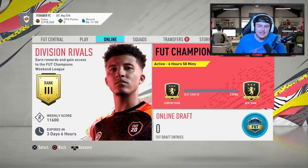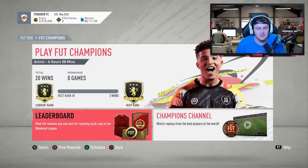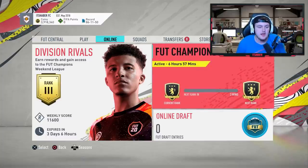Before we get into the video, comment down below where you finish in Foot Champs. I finished 20 and 10 - I actually gave away my last two games given that I wouldn't hit elite, so I was like there's no point. I really think I should have hit elite this week. I was playing with a four million coin squad, which I've actually sold because I'm going to be making some squad builds this week.